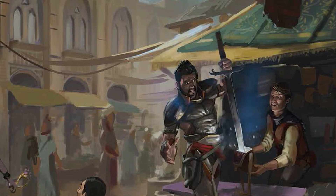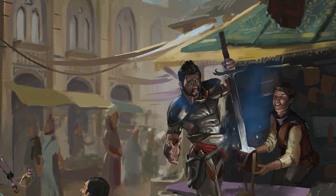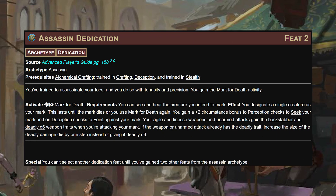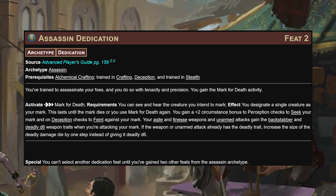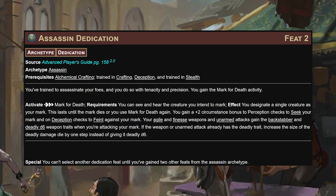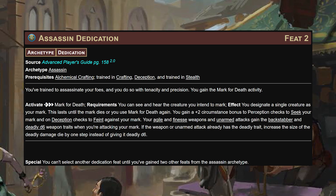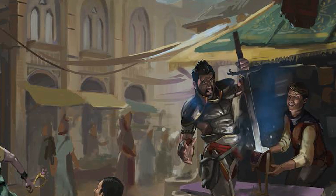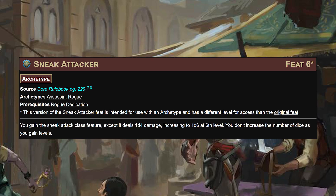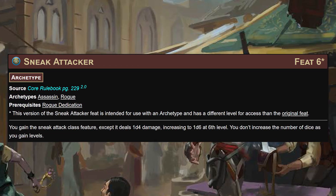At level 12 we'll also grab alchemical crafting, get trained in crafting, deception, and stealth - then we'll grab the assassin dedication. Since we'll often be sitting in invisibility watching people, it's very good to jam a mark for death on our first target. For three actions that gives us a plus two circumstance bonus to perception checks to seek our mark and on deception checks to feint. Our whole shtick gains the backstabber and deadly d6 traits. We'll also grab sneak attacker, giving us a 1d6 sneak attack on top of the rest of the punching - and since our target will often be flat-footed, it's easier to crit, turning that d6 into more d6s.